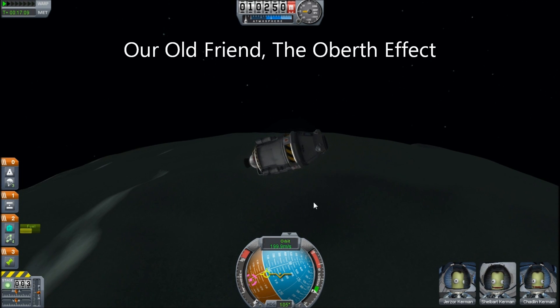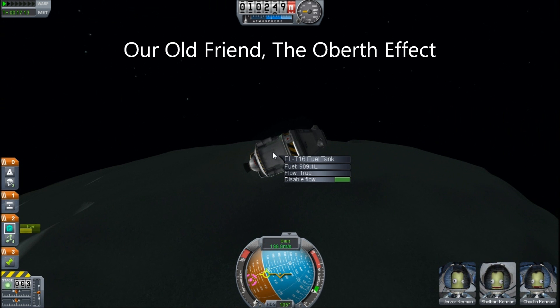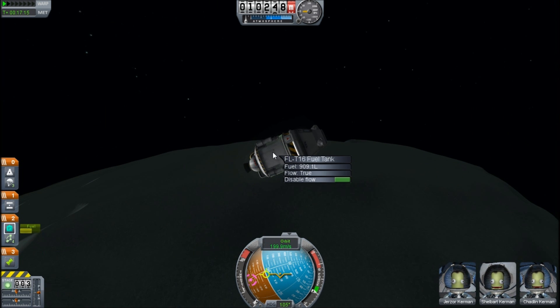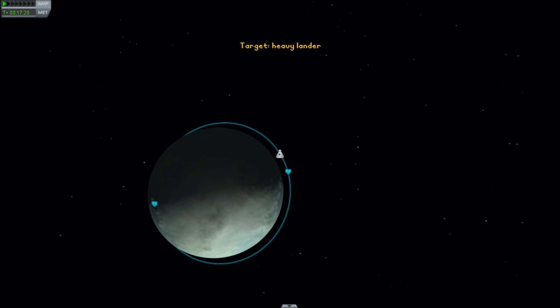Hello, it's Scott Manley, and I am back in Kerbal Space Program. We are orbiting Minmus at 10 kilometers, and we have 900 liters of fuel in this three-man rocket, and I'm going to try and take this home.